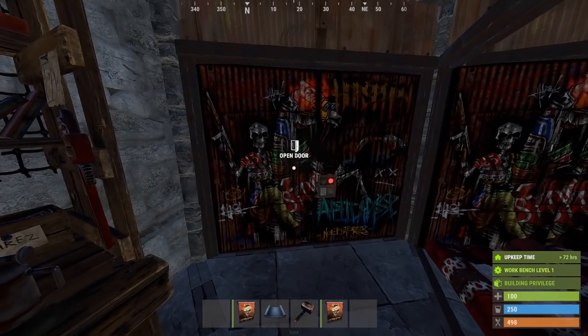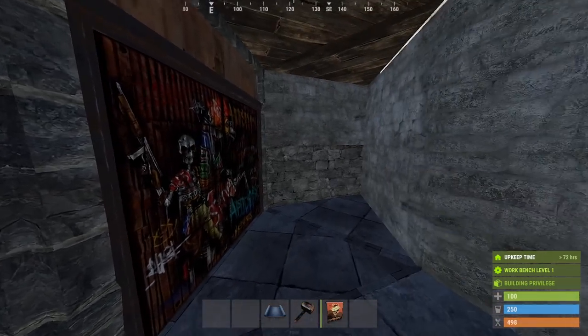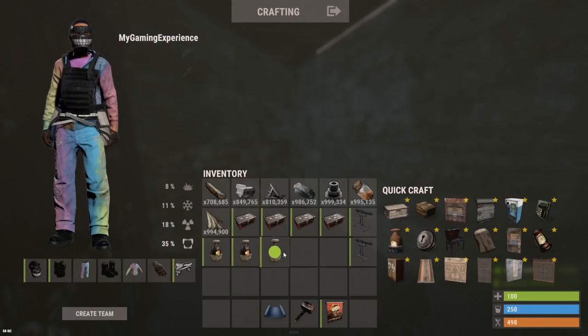Our first garage door should go into this slot here since the TC is behind it. Now if we turn around, we can use this corner to place our first three small furnaces.